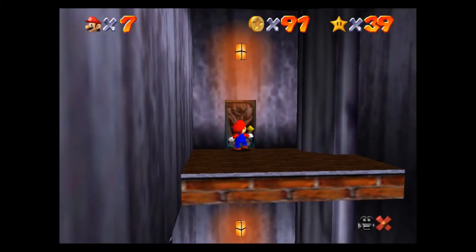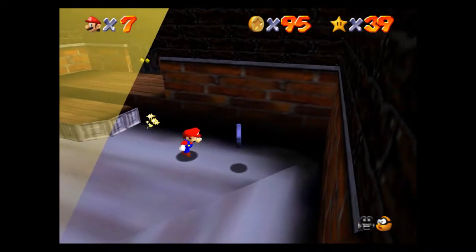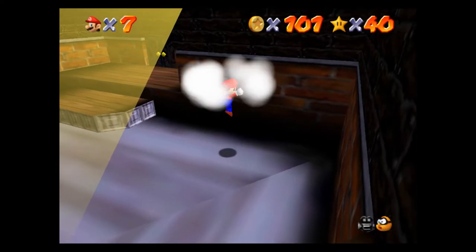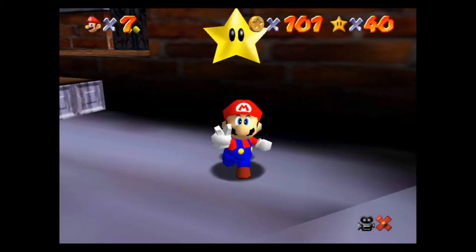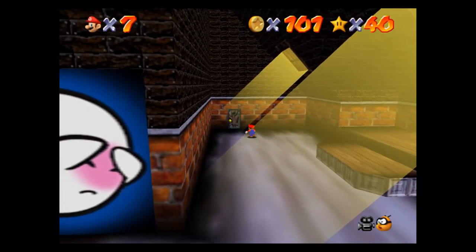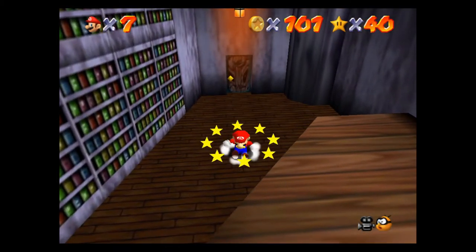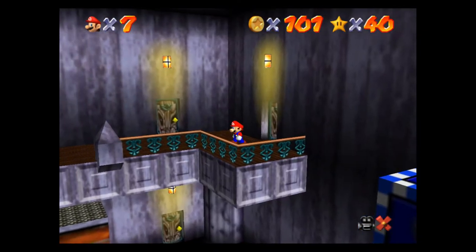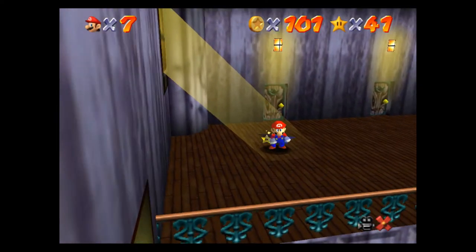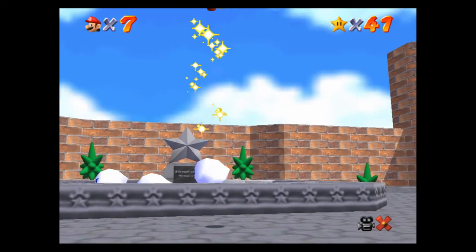We just need to get up on this ledge — you can do a cartwheel kick into the wall or jump like that. Boom, there we go. Here's the hundred coin power star. And if you remember, that doesn't actually kick you out of the level like all the other stars do, so we have the ability to get two stars in one run. Then the other star should be right here on the lobby. Boom — not too bad, maybe five minutes total for that run.